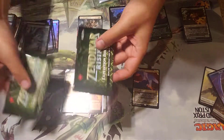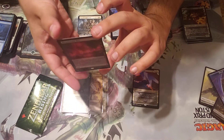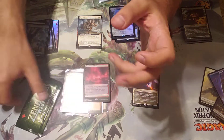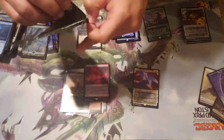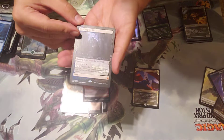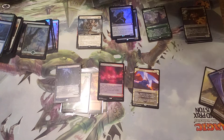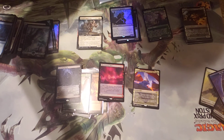All right, what are we going to get in these expedition packs? First one is going to be — Bloodstained Mire, nice! Second one — can we get another fetch land? If not, make it a Cavern of Souls. Creeping Tar Pit — that's one of the worse ones but cannot complain. What an amazing box opening, hope y'all enjoyed it, catch you later guys, thank you!